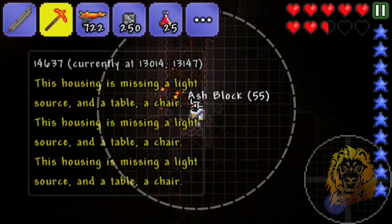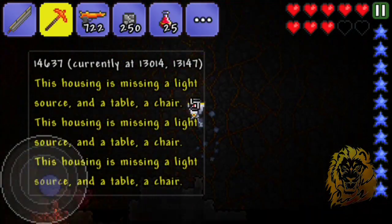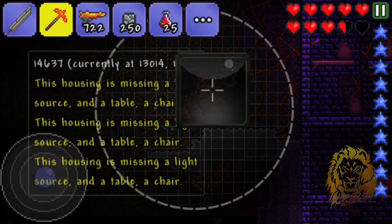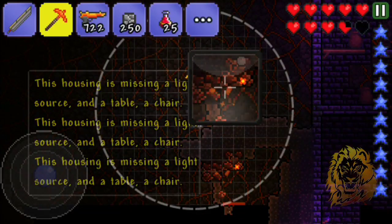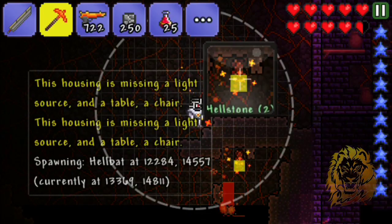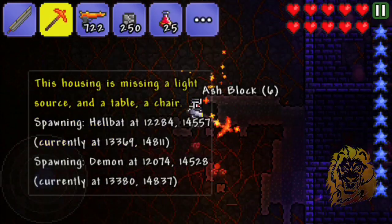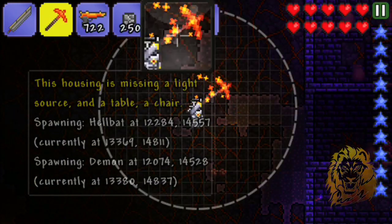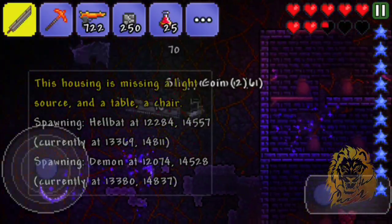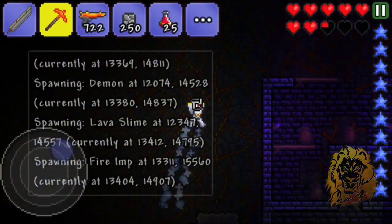The messages are messing me up because I can't see. I do realize now, thanks to everybody who commented, that I was supposed to have the shadow key still. I also realize I need to take this stuff off so we can open an unlimited amount of shadow chests. I hope there's one up here - nope.